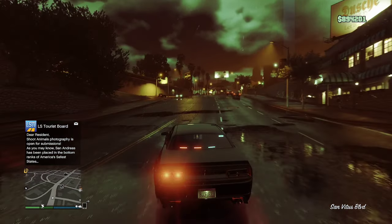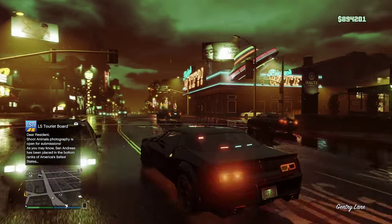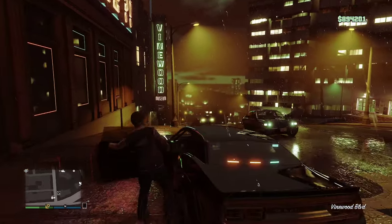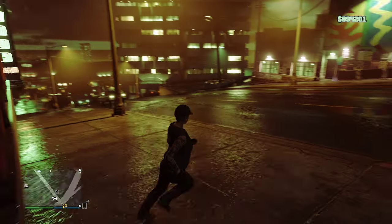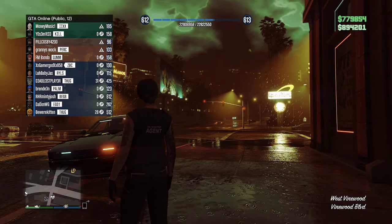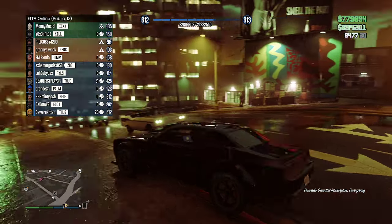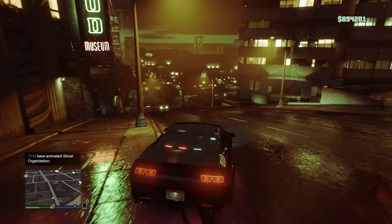To use the lights and sirens, you press the left analog stick to activate them, then press it double-tap to get the siren, and single press to get the other one. I'm not sure why the UFOs are still here though — they're supposed to be gone.